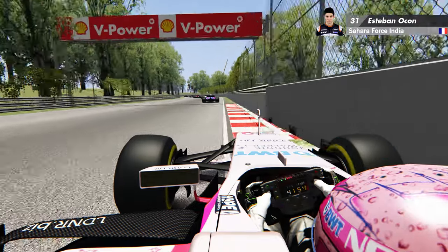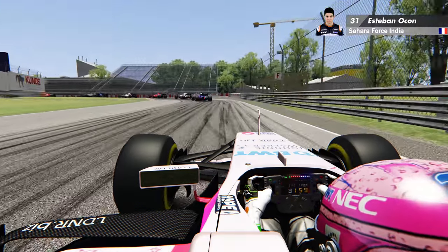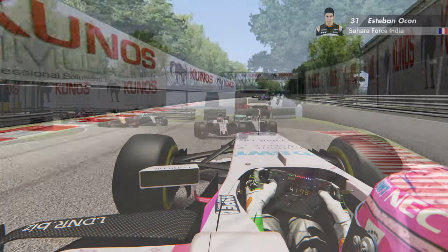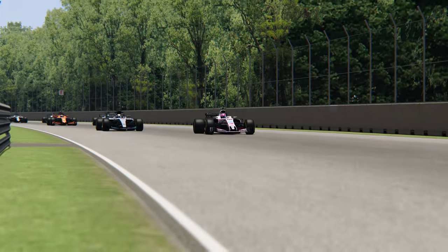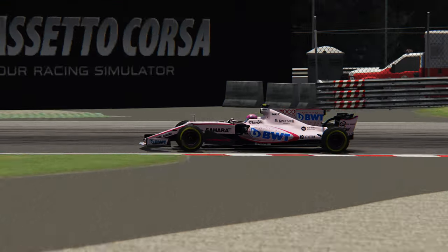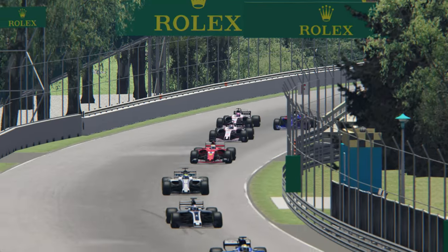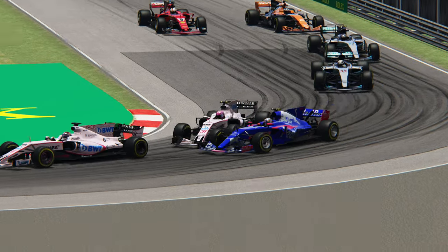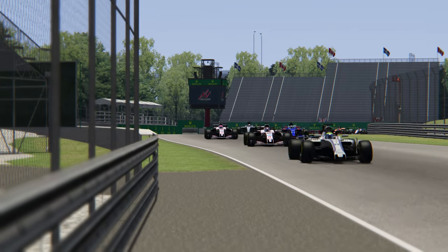On va faire un petit tour du propriétaire avec les informations importantes, surtout sur les nouveautés 3D. Beaucoup de voitures ont été ajustées et corrigées par rapport aux versions précédentes. Surtout, on a eu une remodélisation complète de voitures telles que cette Force India, la Sauber ou la Mercedes — qui dispose d'ailleurs de son nouveau museau, son nouveau nez beaucoup plus agressif depuis le Grand Prix de Bakou. Les sponsors et les casques ont aussi été mis à jour. C'est le souci du détail, et il y a quand même pas mal de choses retravaillées.